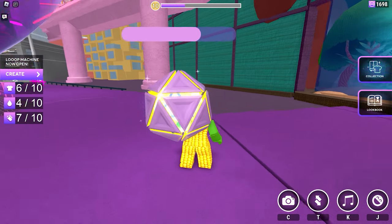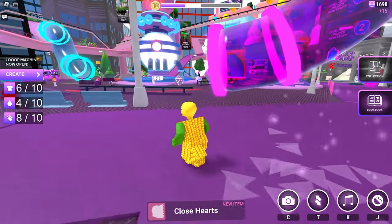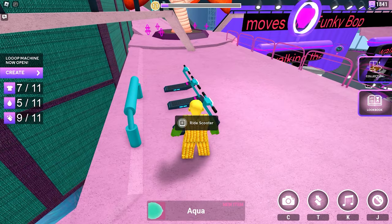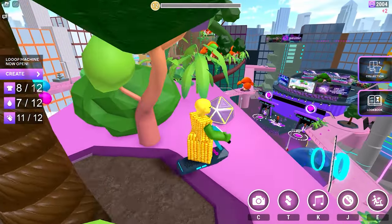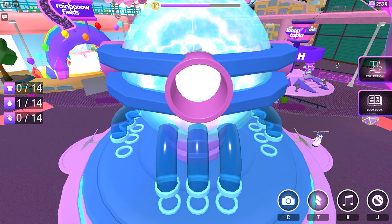To gain XP, collect the orb-like objects scattered around the map. They're really not that hidden — you can see them clearly because of their size. You can also use the scooter to move faster around the map. If you're new to this game, there are also some other free items you'll likely unlock before you get this new one.